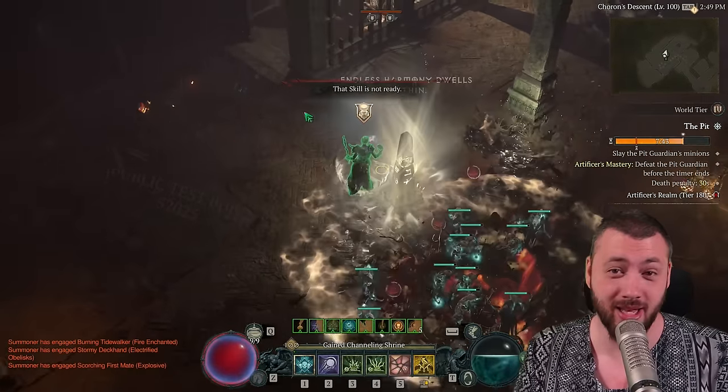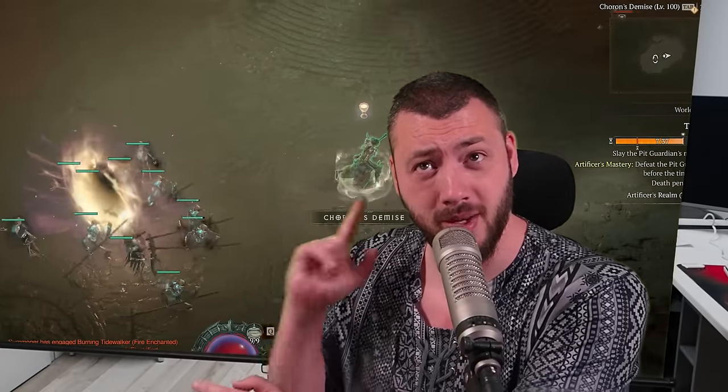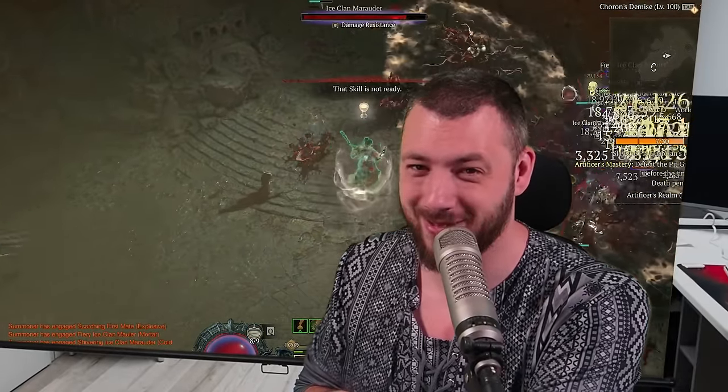We're flying to tier 200 right now without worrying about ever taking a lethal hit. Tormented bosses are falling. Everything is getting destroyed. How are you liking the shadow summoner? Does it look interesting, or are you in the bone build department? This one is going to get an update too, replacing the golem with Blood Mist. Enjoy, and thanks for watching.